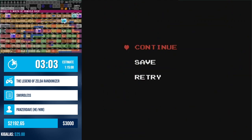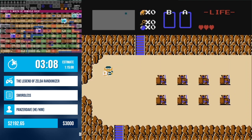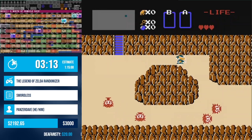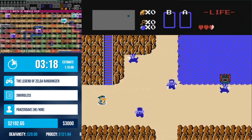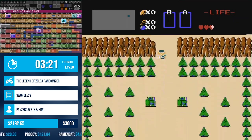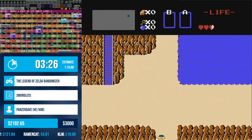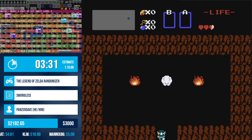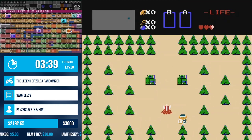With swordless, our major weapon is that free candle I was talking about. It's also the wand, bow and arrows, and bombs as our major damage sources. I'm also playing this with first quest overworld mixed. What that means is basically every square from both quests are available to me — some might be active, some might not. It just depends on what is rolled for me.